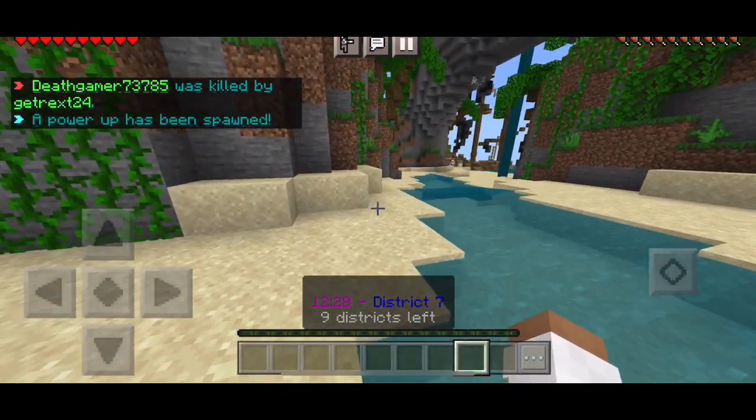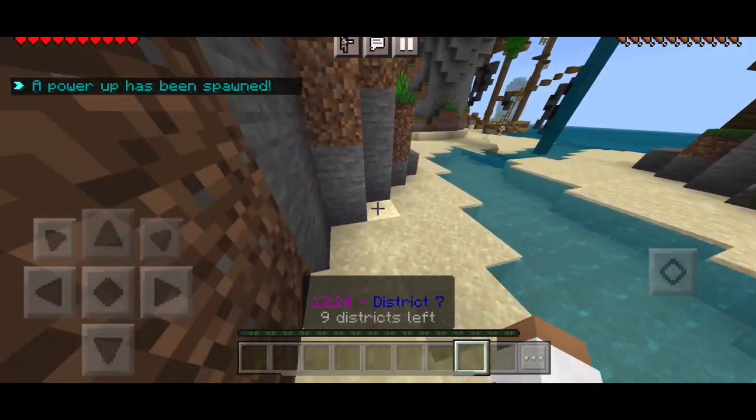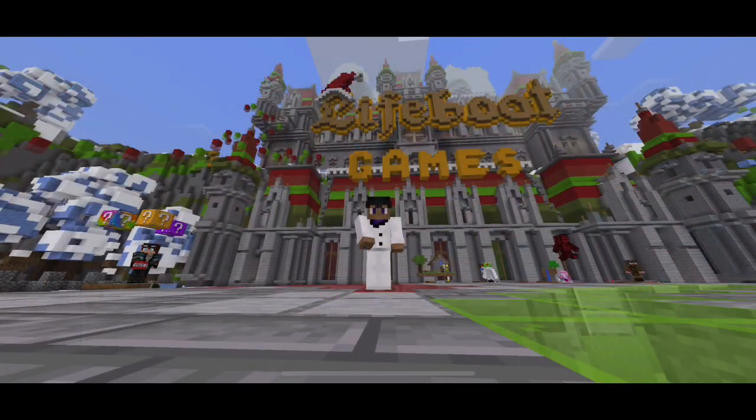You can't run away and hide. There are power-ups that will spawn around the map that you can go collect, and that will give you a boost in the game. It's a simple but very fun and addicting game mode, and you should really go try it. I'm so glad Lifeboat brought it back. I'll see you next video.